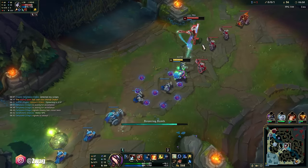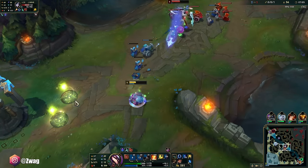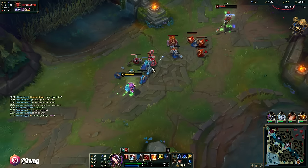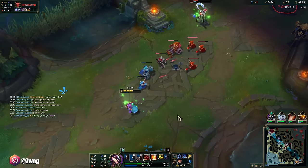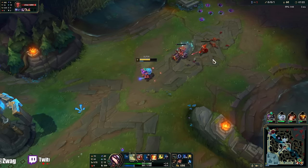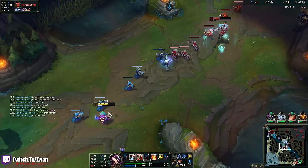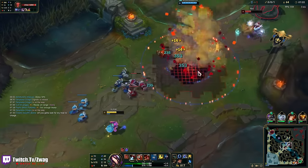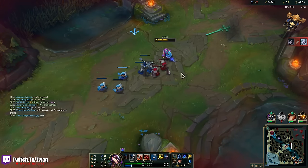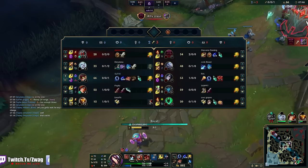How on earth do you miss that spell? He's out of mana. I got health packs, I've got ult. He still has Flash. Nice. I'm out of mana now myself. I knew he was going to Flash. Well, you tried. I don't think I can get Plating — Volibear's going to be like no, he has a blue buff now.